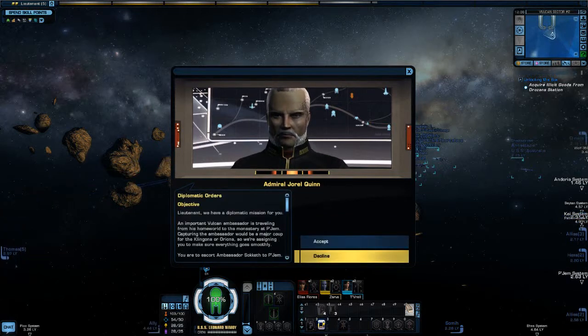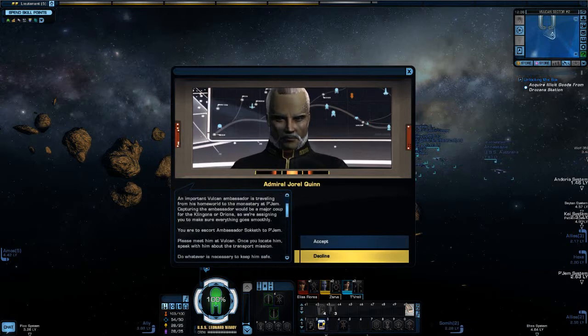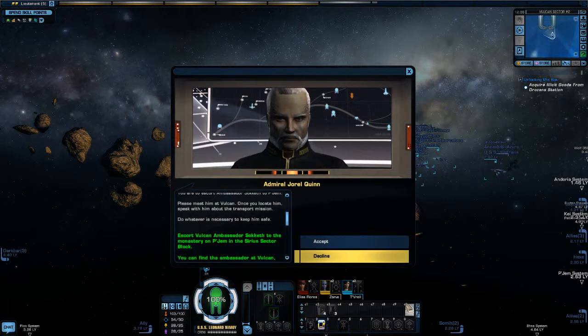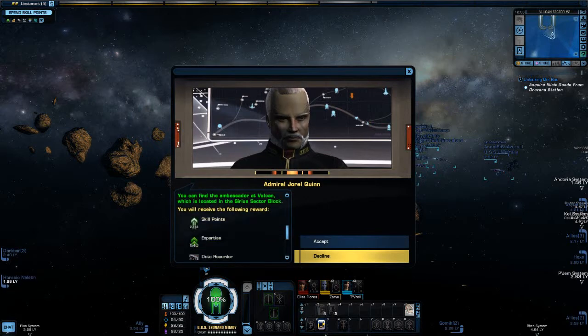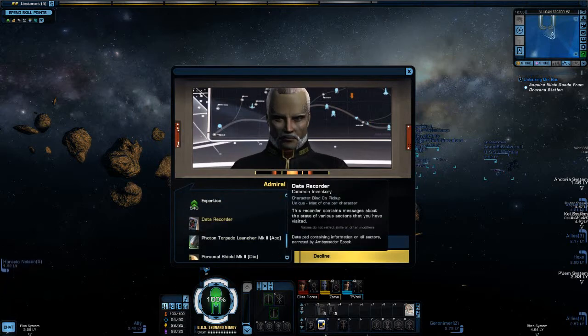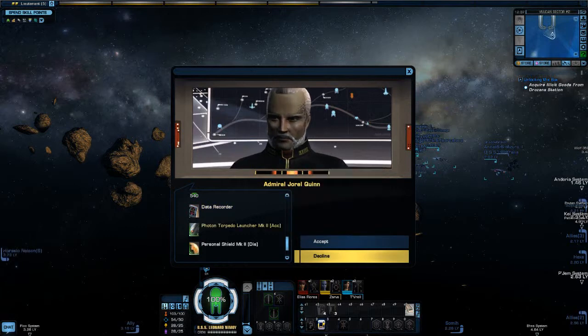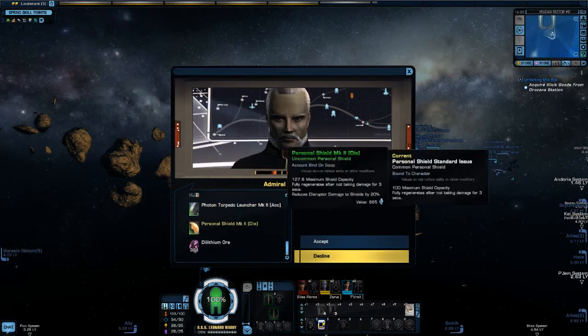Diplomatic orders — Lieutenant, we have a diplomatic mission for you. An important Vulcan ambassador is travelling to the monastery of Pajem. Capturing the ambassador would be a major coup for the Klingons or Orions, so we're assigning you to escort Ambassador Soketh to Pajem. Speak to him at Vulcan about the transport's mission, do whatever is necessary to keep him safe. The data recorder lets us review various information and recordings from Ambassador Spock, narrated by Leonard Nimoy. We'll also get some better weapons, personal shields, and more Dilithium.